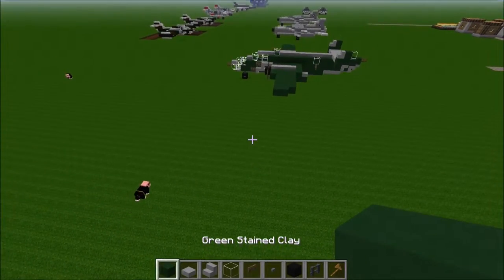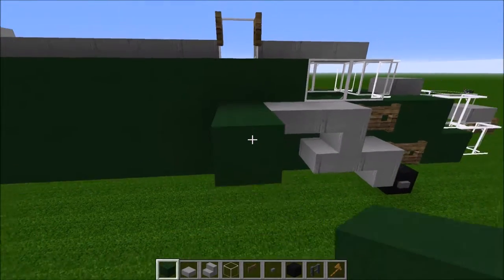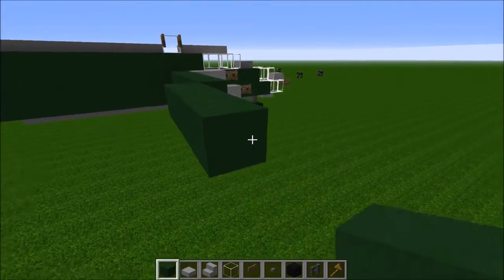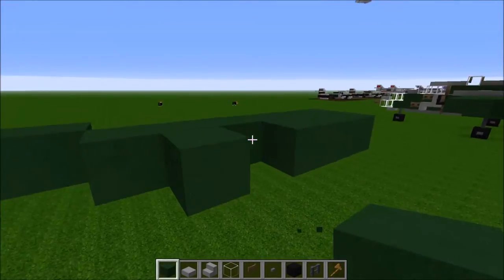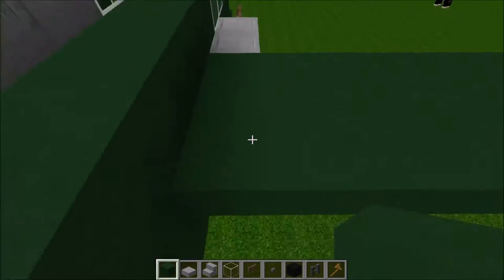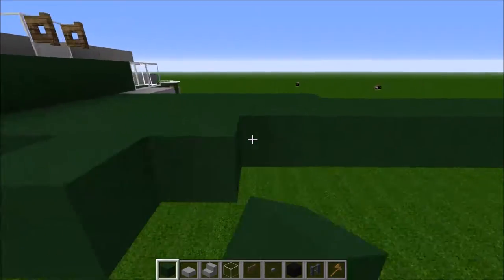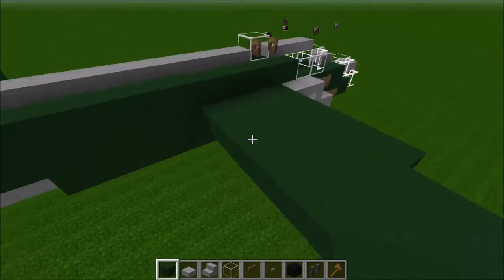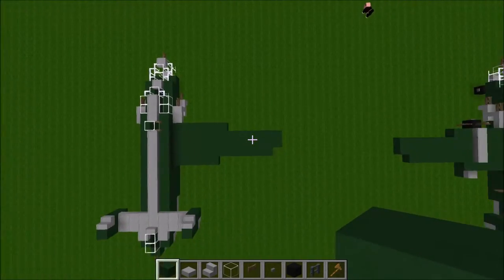Now we're going to work on our wings. The wing pattern is pretty simple. Starting right here under the top gun, we go six blocks out, then go one block in and go six more. That's the total length of our wing. We can fill this area in, going one block back. Then we're going to bring one block all the way up and end it one block short. We're going to bring another block up and end it one block short of that one. So our final wing shape should resemble that.